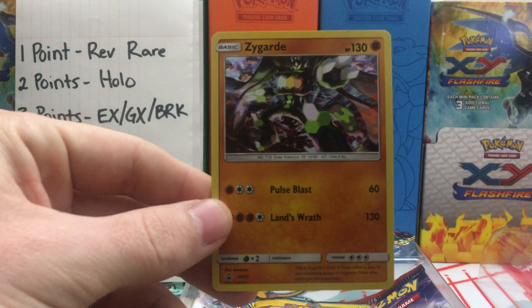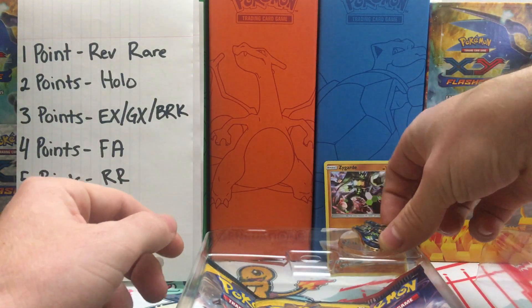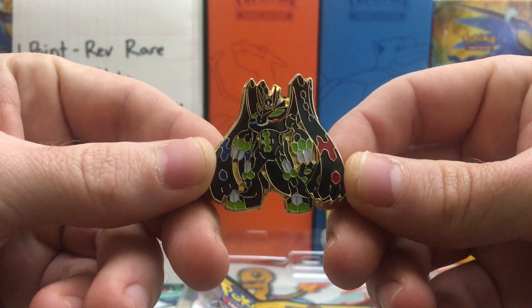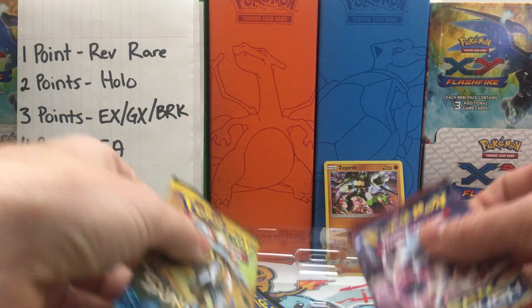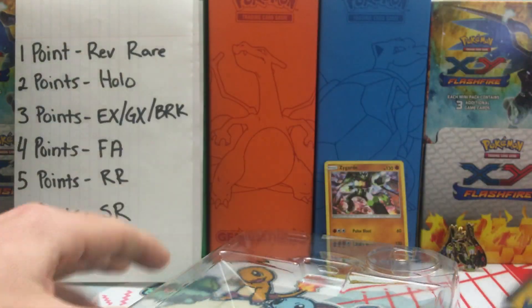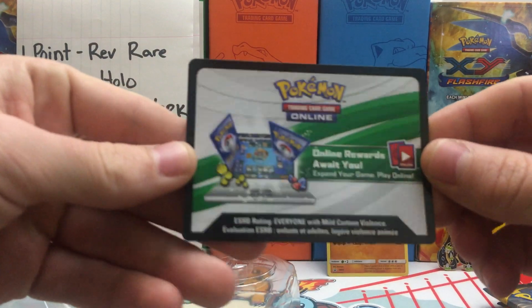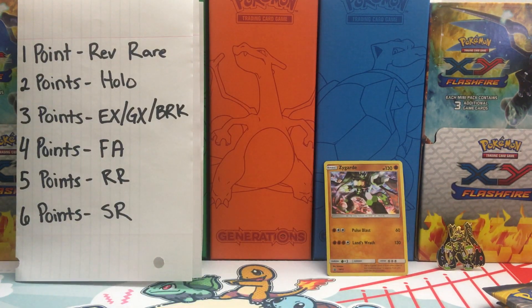It even came out already — I didn't even have to do anything. We will set the Zygarde Complete Form promo card in the back, and we do get the Zygarde Complete Form Pen. I love the pens that Pokemon does — they are so awesome. Then we get our Booster Packs: two Sun and Moon and a Breakthrough, and then we get our Code Card. One of you lucky fellas or ladies is going to get a Code Card. I believe it is just the Promo Card, but I could be wrong.